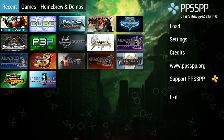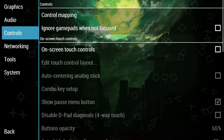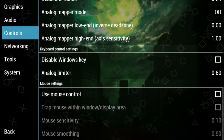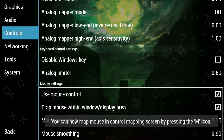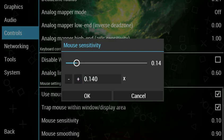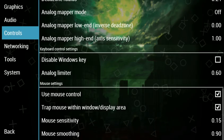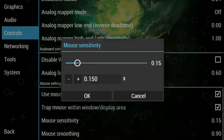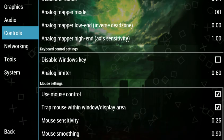So what you're going to do is go to Settings, Controls, and scroll down. You'll see Mouse Control — click that — and also 'Trap Mouse Within Window Display Area'. You're going to need this. You can adjust these two settings however you like. I myself prefer having high mouse sensitivity because I don't move my mouse much.